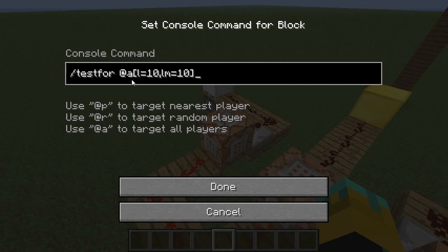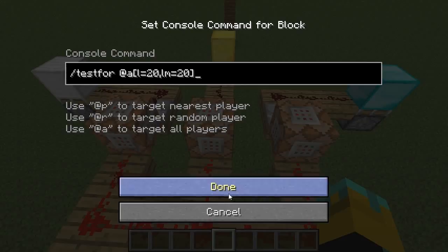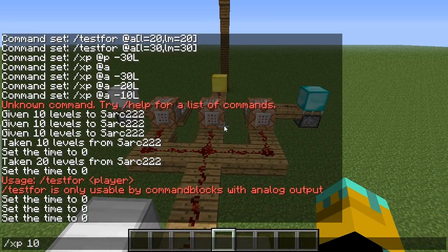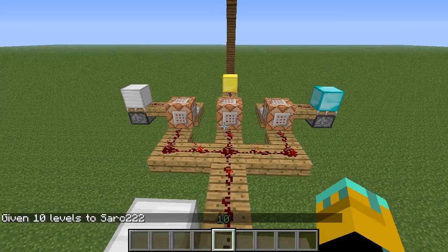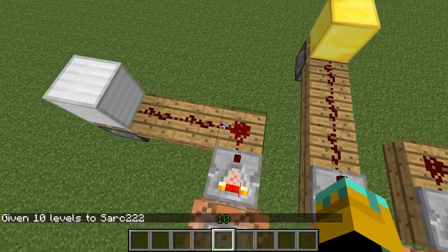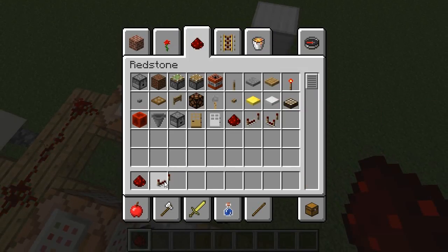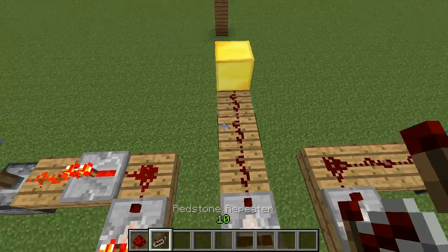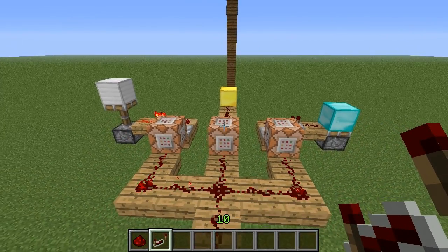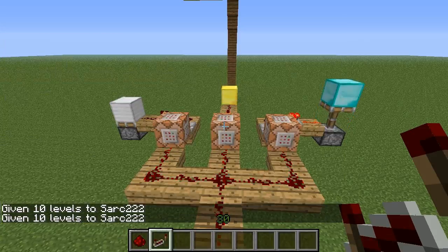In this one, if you are level 10 — no more, no less — this will output a signal to this, and the same for the gold and the diamond. So I'll show you — if I give myself 10 levels. I see why it's not working, because the comparator will only actually signal that if I place a repeater like so. So if I do that again, the iron will descend and the gold will go back, and do it again and the diamond does that.